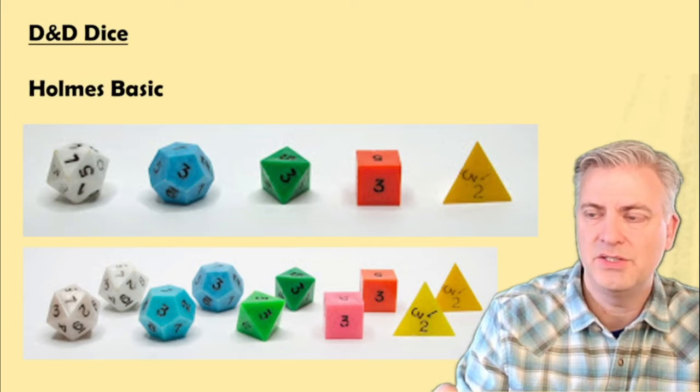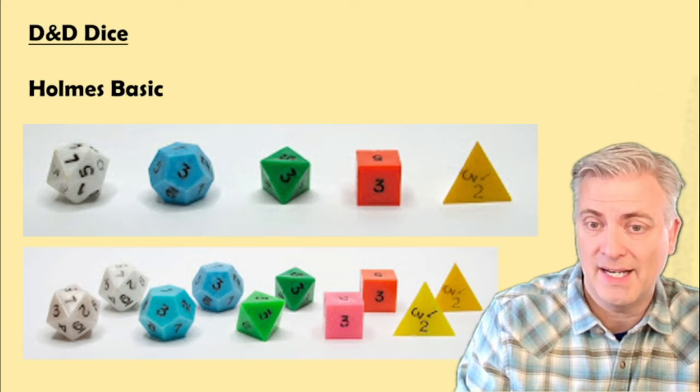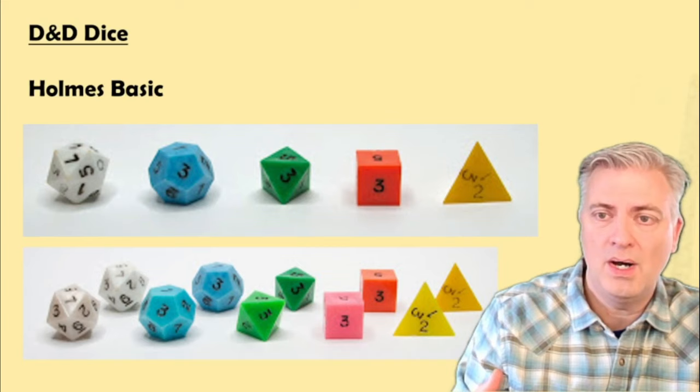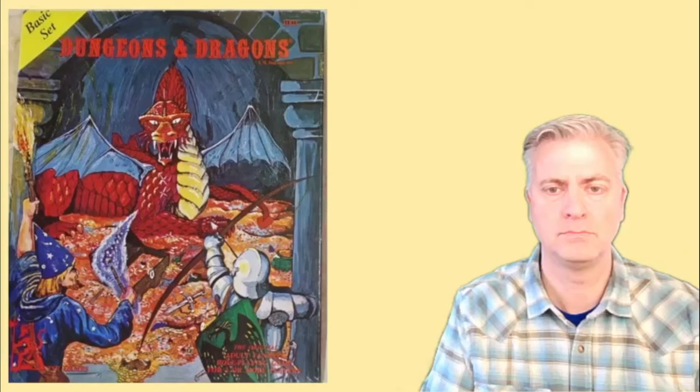Holmes dice were not high quality — the corners tended to break down, especially on the D20 that you rolled all the time. A lot of people replaced them with better-made dice, so they weren't kept all that much. They're pretty valuable, but they aren't impossible to find. If you go on a sales site, eBay, or something like that, you can find Holmes dice if you're willing to pay. They're pretty expensive.